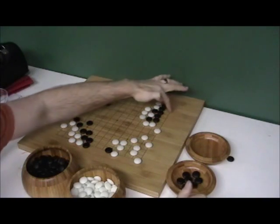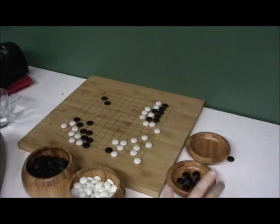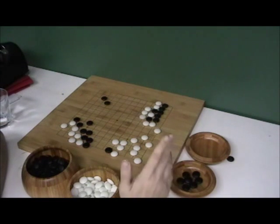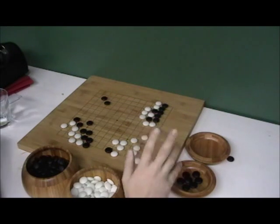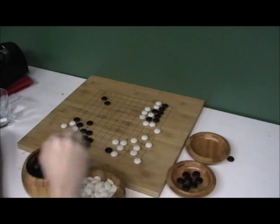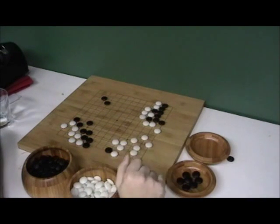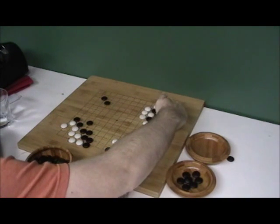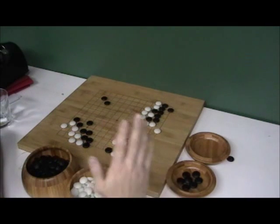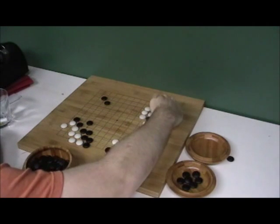This is called five in the line — five on the side, or five in the corner. The life or death of this group just depends on how it plays. If Black plays here, he's alive unconditionally, because it's five on the side. I think if Black plays here, yes — if Black plays there, he's alive unconditionally.